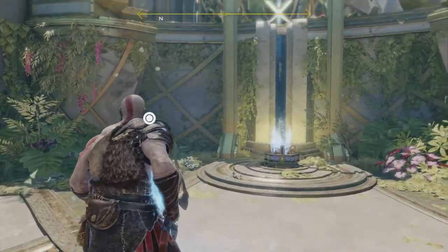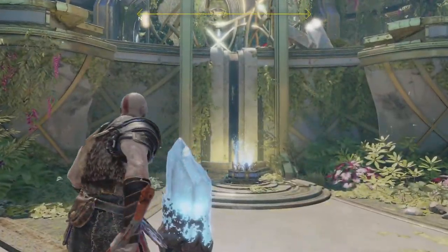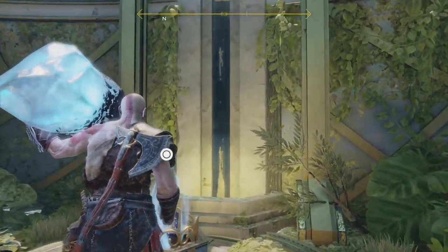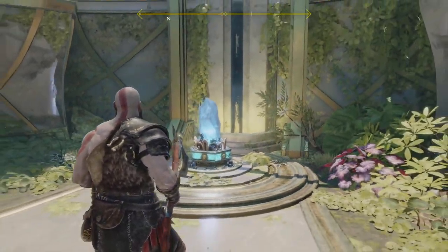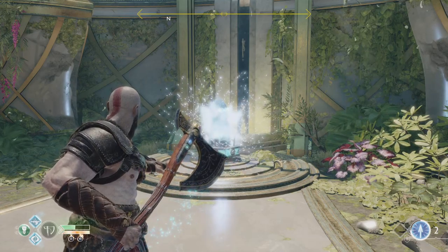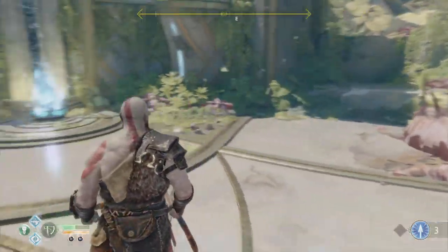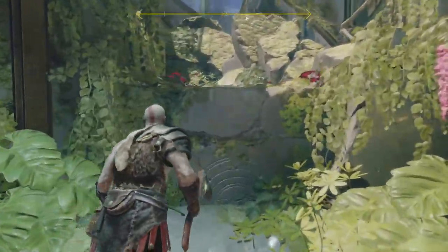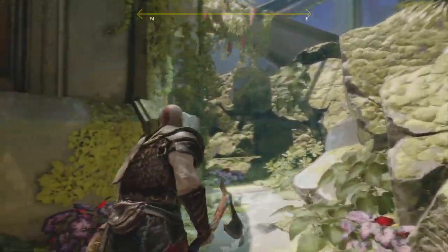In order to activate the bridge, you need to place the light crystal on the pedestal, then get Atreus to shoot one of his arrows. After the bridge is lit, go up here.